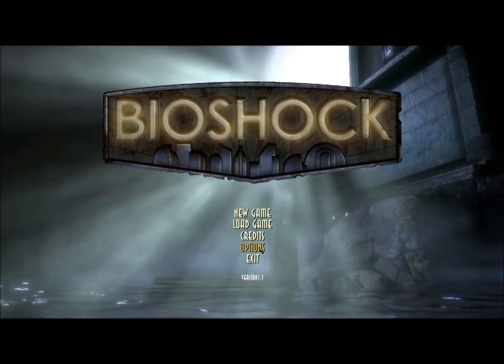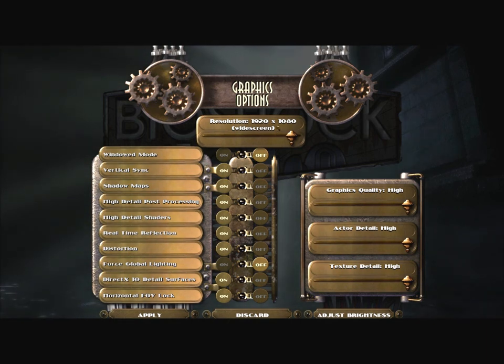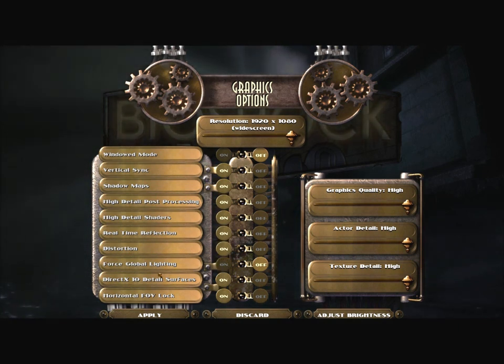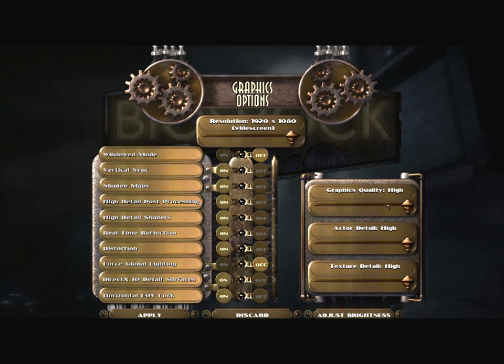Let's take a tour through the options before I get started. Graphics options first. I've boosted the resolution to max, obviously I'm playing full screen. Vertical sync on. Shadow maps on. High detail post-processing on. High detail shaders on. Real-time reflection on. Distortion on. Force global lighting off — I don't even know what that does but it was off by default. DirectX 10 detail surfaces on. Horizontal FOV lock on.